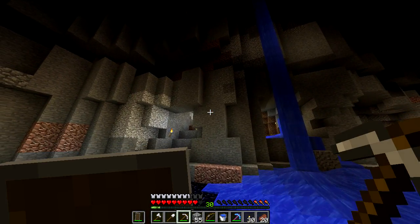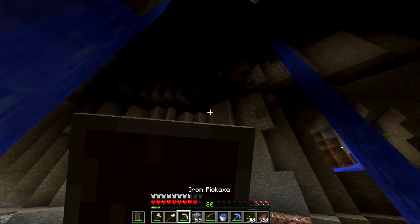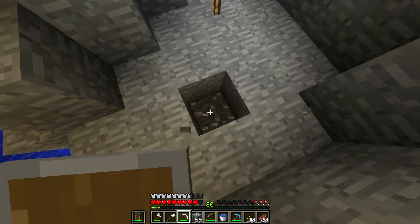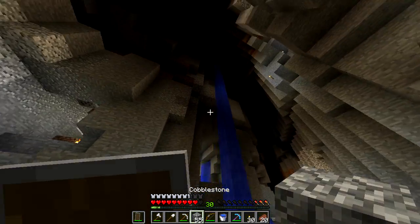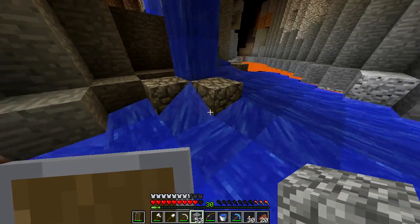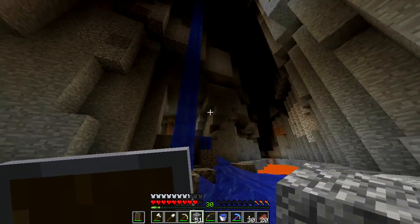Something I really like is arrows that can shoot a torch, like in some of the mod packs - you can shoot torches wherever you want. I'd love to be able to just light up that area there so nothing can ever spawn. But that's probably not going to happen right now. We do have those spectral arrows that I don't really know what they do - I probably should look that up. They sound like they could be interesting.